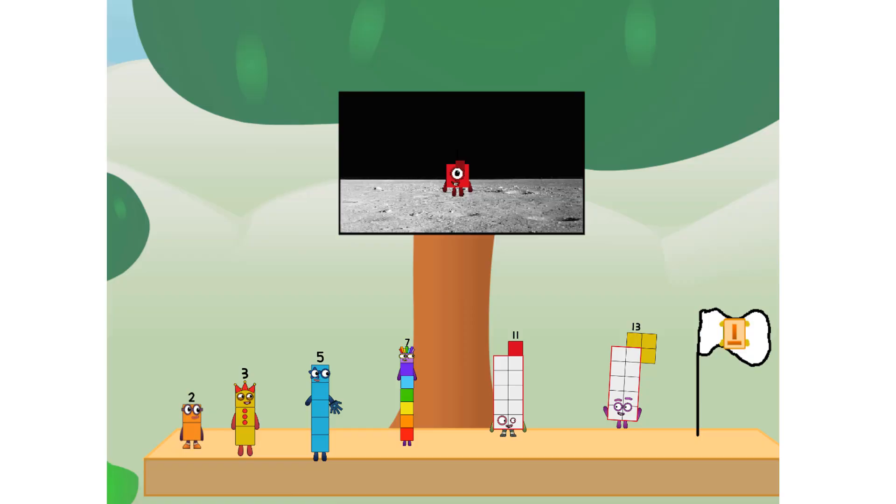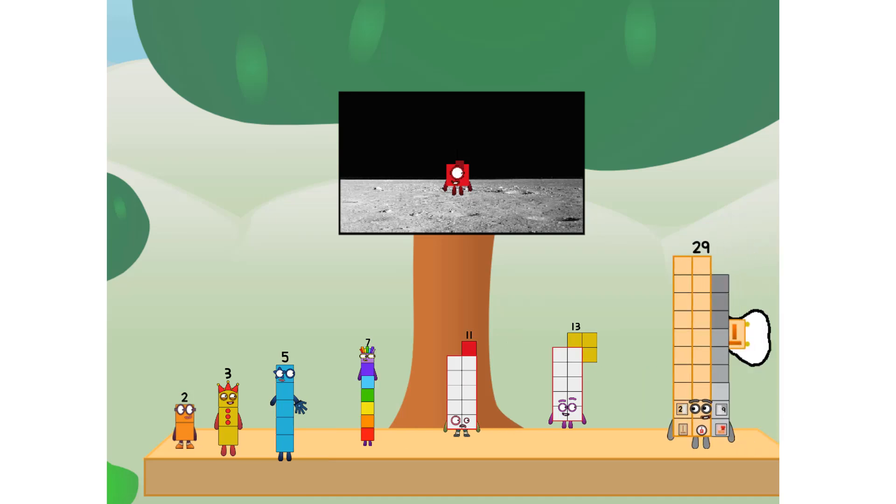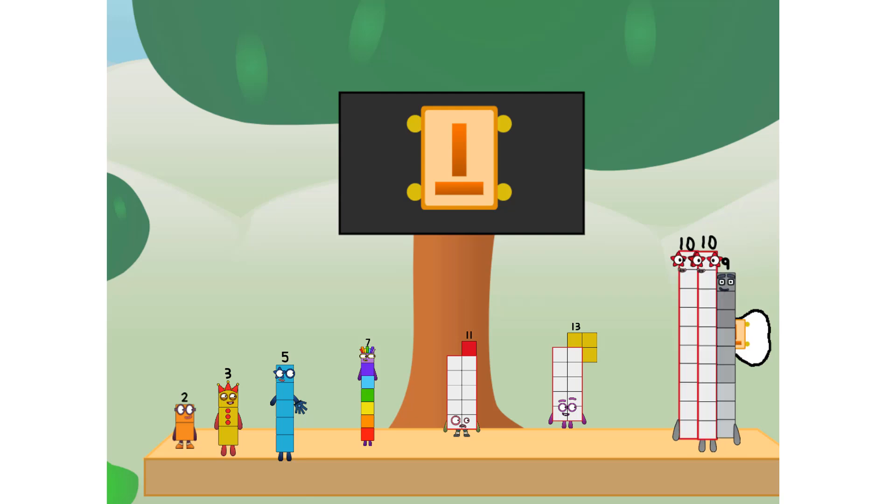We did it! The only thing left now is to plant the Prime Club flag. Number land, we have a problem — I forgot the flag. Don't worry, little one, I'll take care of this. Twenty-nine. And I promise — no rockets.